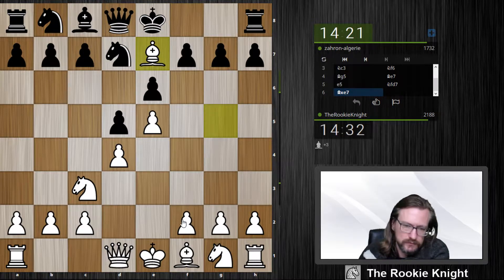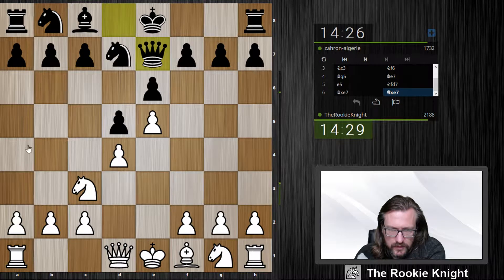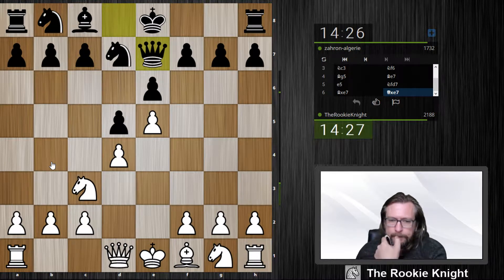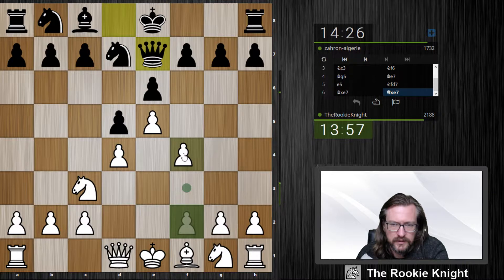Then f4, knight f3, just develop. Is queen b4 something I need to be scared of? Maybe I just play queen d2 afterwards — if he takes on b2 I have rook b1 and a lot of play, because I'm threatening knight b5. I can play knight b5 and then c7 is hanging, so he can't do that. So let's play f4. After queen b4, queen d2, takes on b2, rook b1, he needs to go to a3, knight b5 attacking c7 and the queen — queen i5 is not possible because of the queen on d2, so that would be winning.